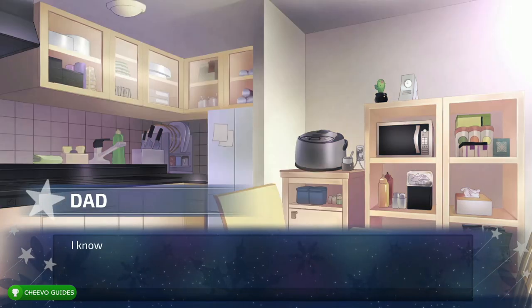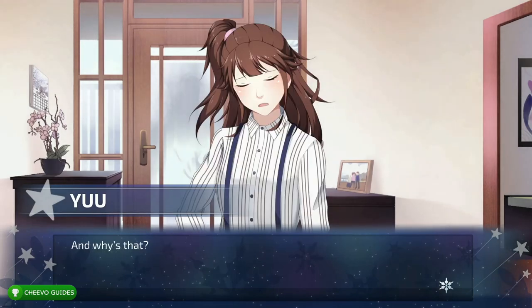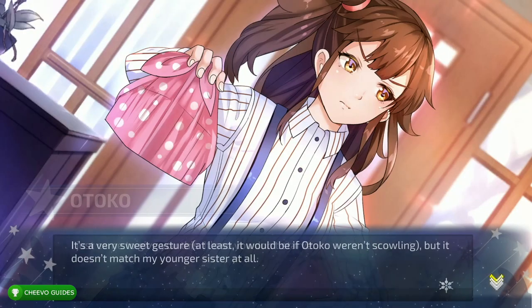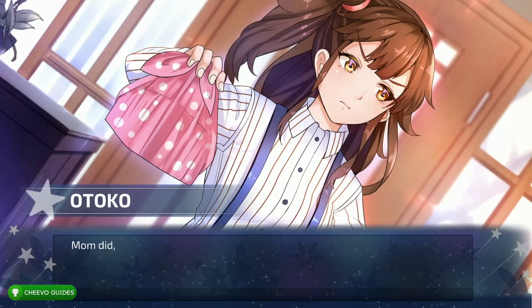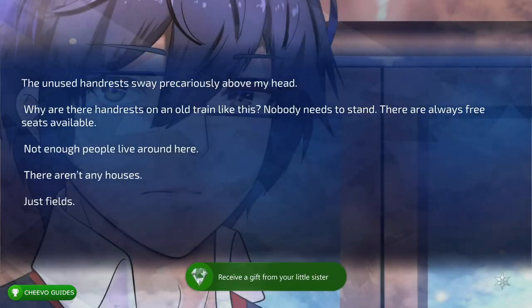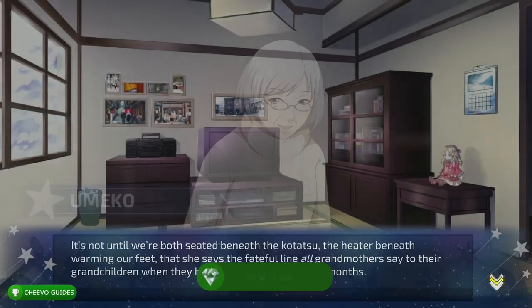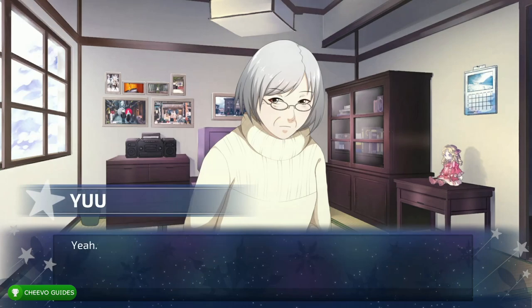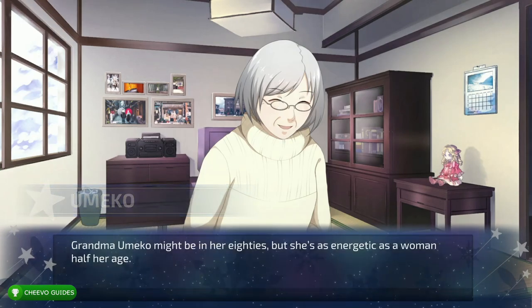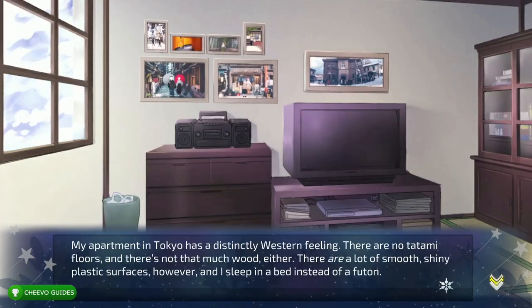That's what I did — I plugged in my turbo controller, turboed the A button, and was done with the full game in just about 13 minutes. So there are really two ways to get this full 1000G or platinum trophy: you could plug in a turbo controller and get it in about 13 minutes, or you can mash the A button manually and get it done in about 30 minutes. Either way, this is one of the easiest completions or platinum trophies of all time.